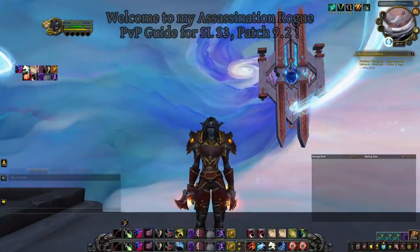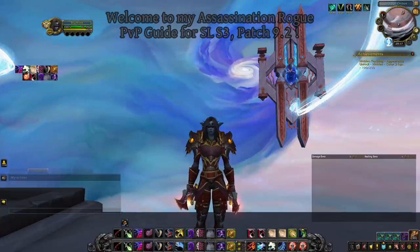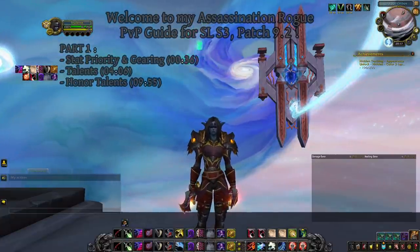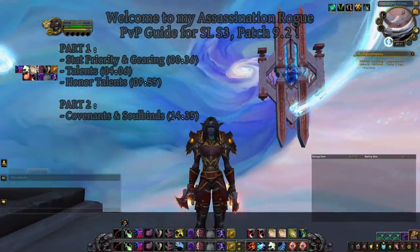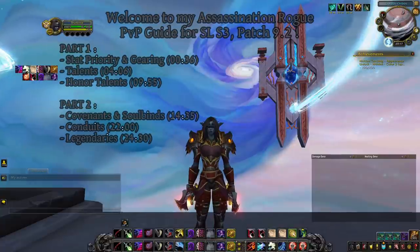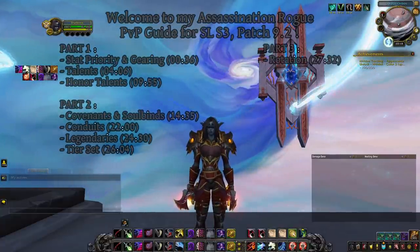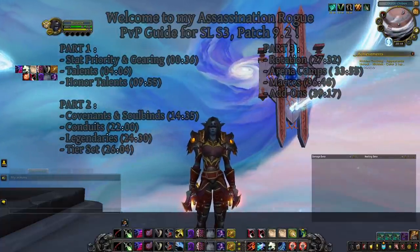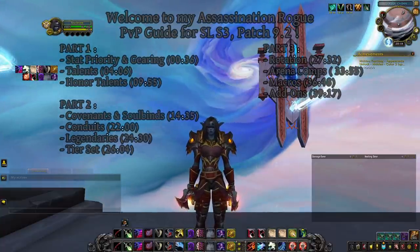Hey everyone, Shadenox here and welcome to my Assassination Rogue PvP guide for Shadowlands Season 3, Patch 9.2. We'll begin with stat priority and gearing, talents and honor talents. Then we'll look at all the Shadowlands features — covenants and soulbinds, conduits, legendaries — as well as a few words on the tier set. The last part will cover rotation, arena comps, and macros and addons I recommend for PvP.